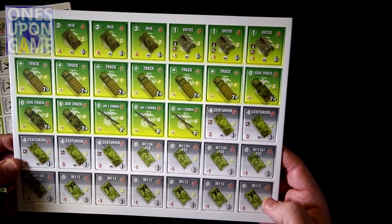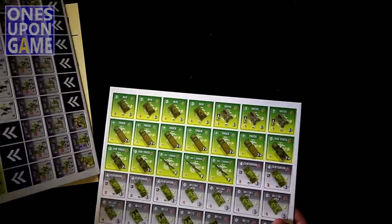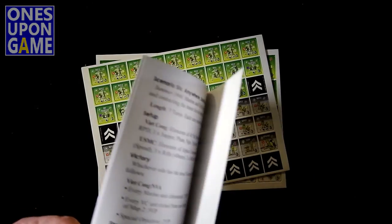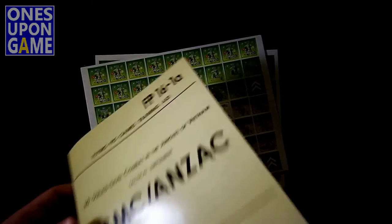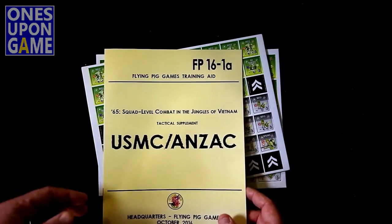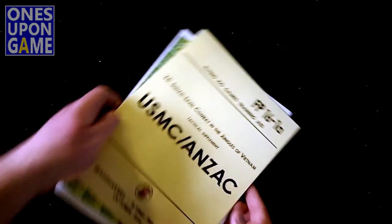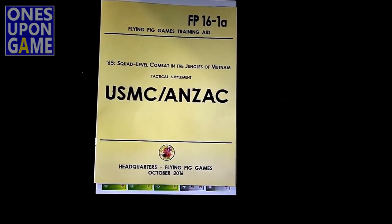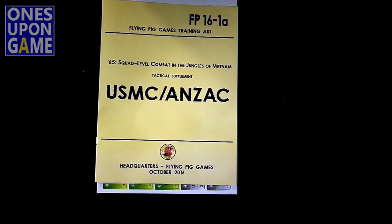So you get two sheets of counters and a scenario book which is about 12 pages — eight pages of text and then the cover. And that's what comes in the U.S. Marine Corps Anzac Supplement to 65: Squad Level Combat in the Jungles of Vietnam. Thanks for watching.